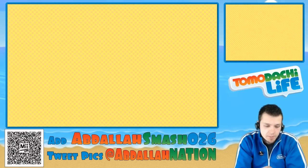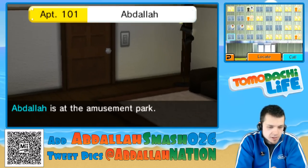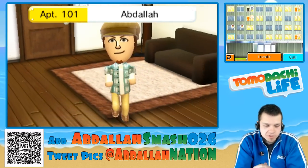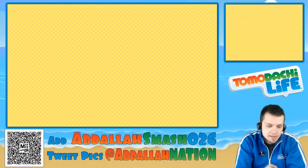We're going to go into Mii apartments like we would normally. I'm just going to call my Mii back over here. I'll give him one of his favorite foods just so that he levels up really quick, and we'll show you right at that level up screen.